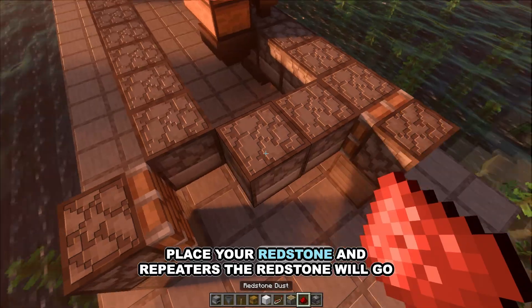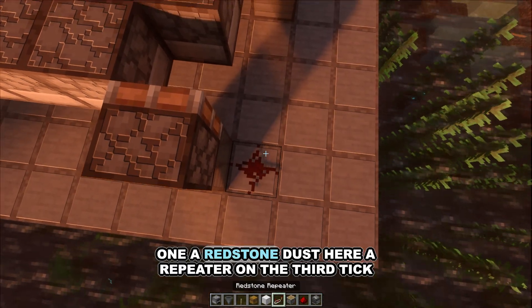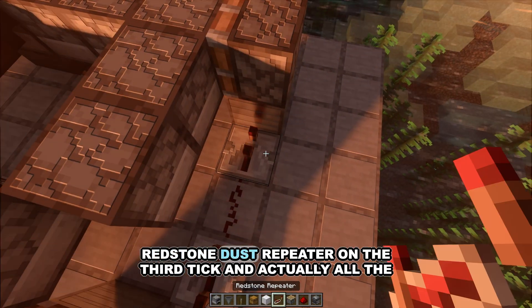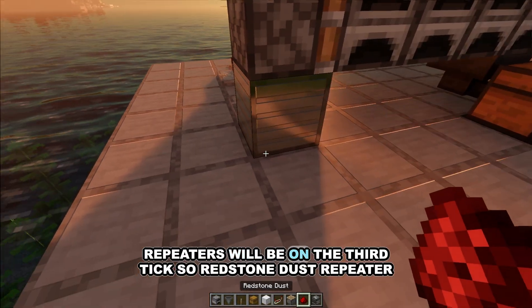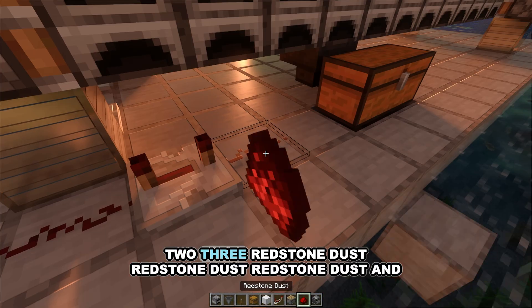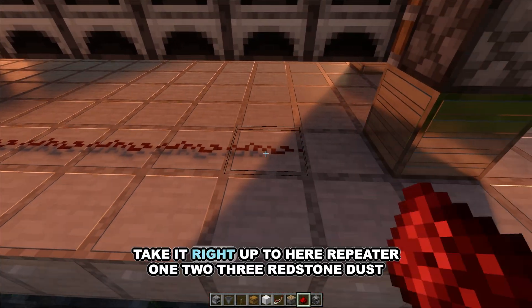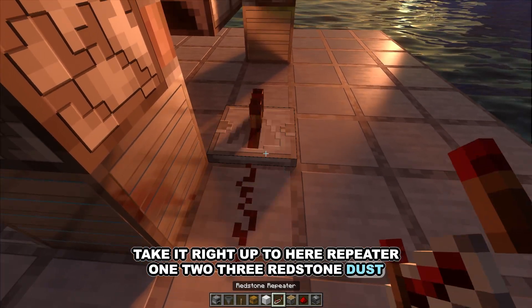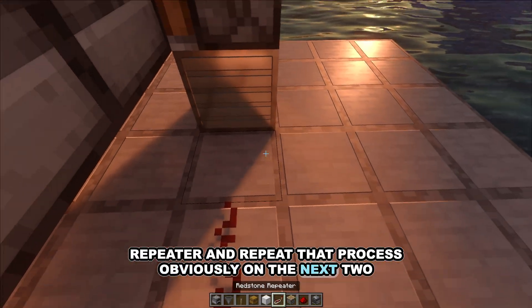Now place your redstone and repeaters. Redstone dust goes here, then a repeater on the third tick, redstone dust, a repeater on the third tick — all the repeaters will be on the third tick. Continue with redstone dust, repeater, redstone dust, redstone dust, redstone dust, taking it right up to the end. Repeat that process on the next two lines as well.